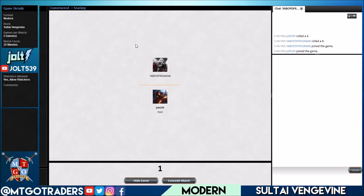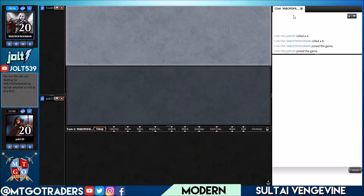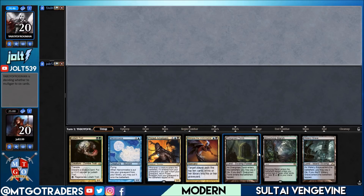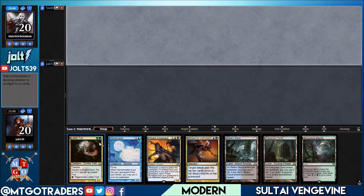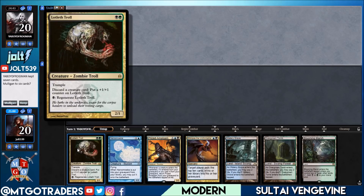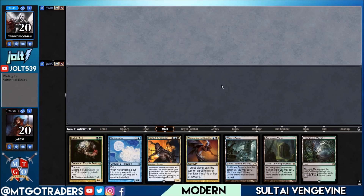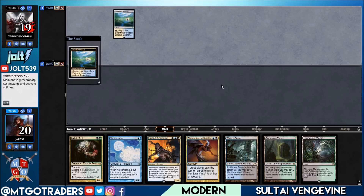Welcome to some Soul Tie Vengevine — hope you're ready to get your graveyard going with some Grave Crawlers coming out of the graveyard. As far as our opening hand goes, this is not too bad. We've got Watery Grave, Overgrown Tomb, Blooming Marsh, Glimpse the Unthinkable, and Lotleth Troll. We can discard Prized Amalgam if we want to, and we have Narcomoeba into Lotleth Troll to go for some Vengevine action. Opponent is on the play, but we will keep this one.